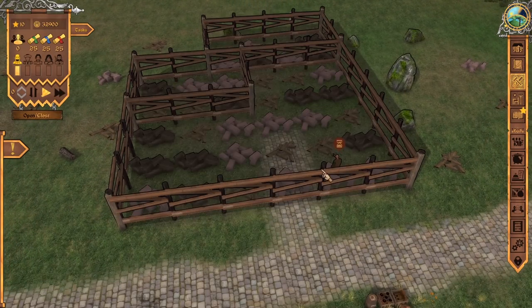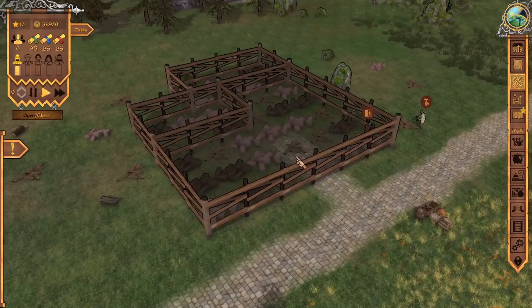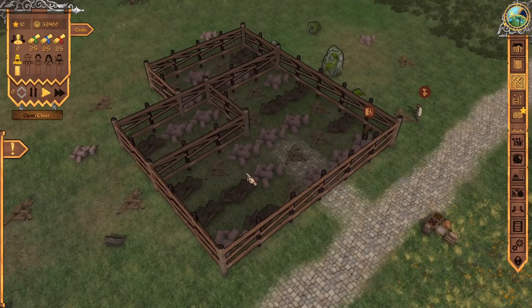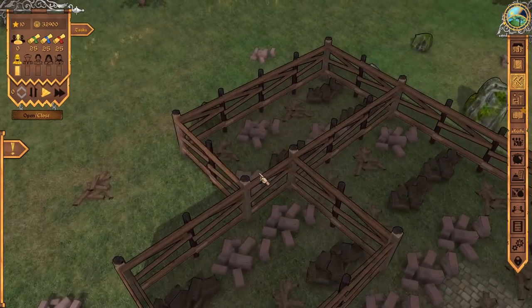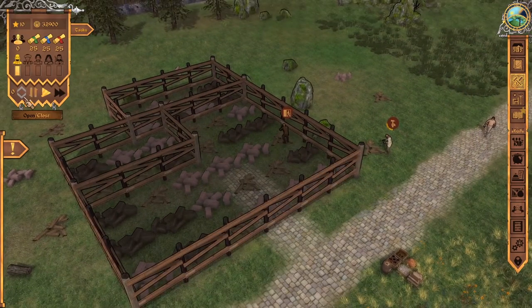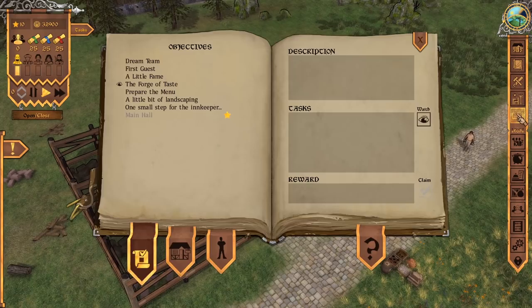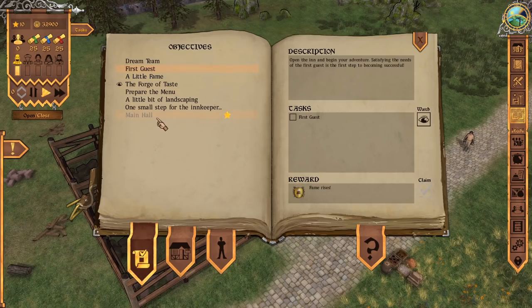Let's go ahead and clear a little bit of the land here — hopefully our employees get to that shortly. If you want to build a bar area, that's the great hall. If you want your employees to store things, you'll need to build a storage room. And if you'd like them to prepare food, that happens in the kitchen. We can also build multiple levels to our inn, but first we've got to level up in the journal. There are little tasks to get started with, including building the main hall, which gives us fame.